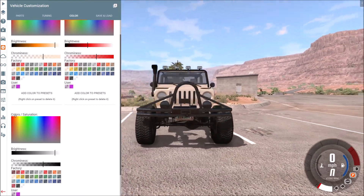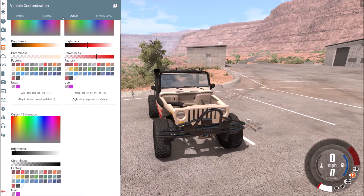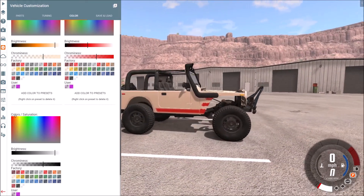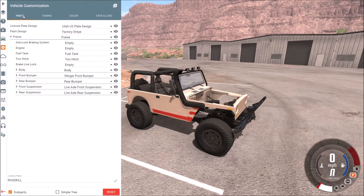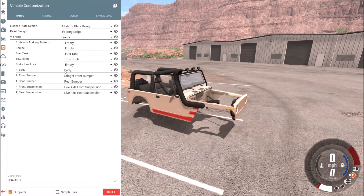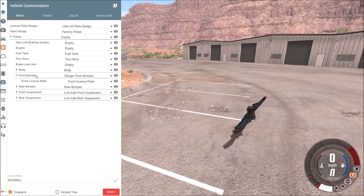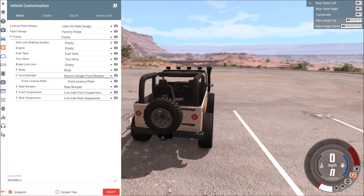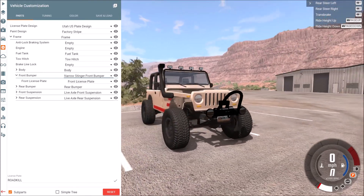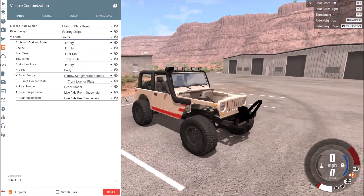All that stuff is going to be black. That's too intense of a stinger — as much as I'd want that, I want the smaller one. Stinger front bumper — oh, and a license plate! I've never been able to have a license plate on the front of this thing, ever since I got it and ran over the front end of it with a camper. That looks pretty good.